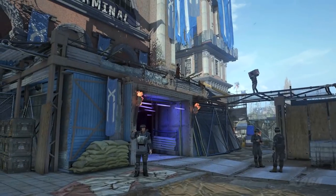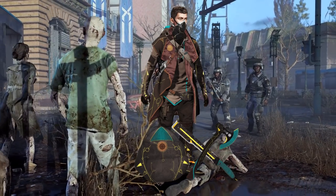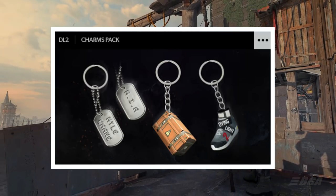Now, apart from armor, there are a few other cool things you can customize in the game. You can customize your backpack, your parachute, your weapons, and there are even weapon charms that you can equip. That is honestly really amazing.